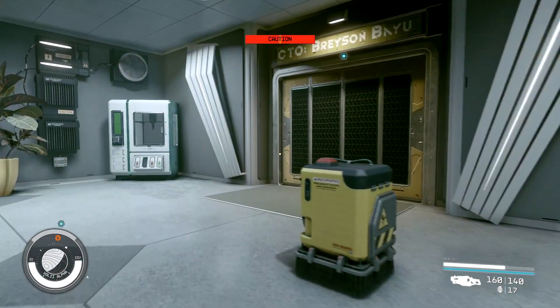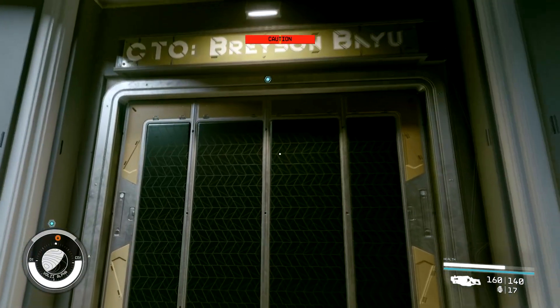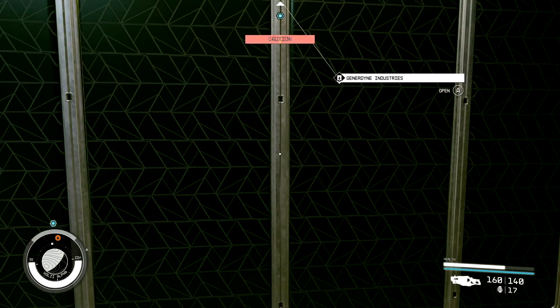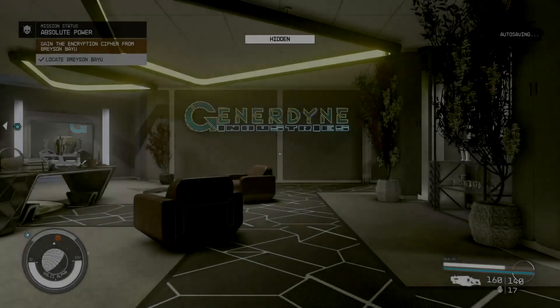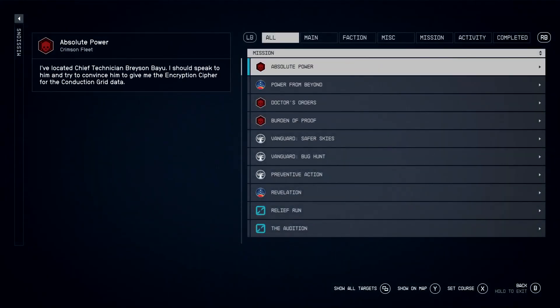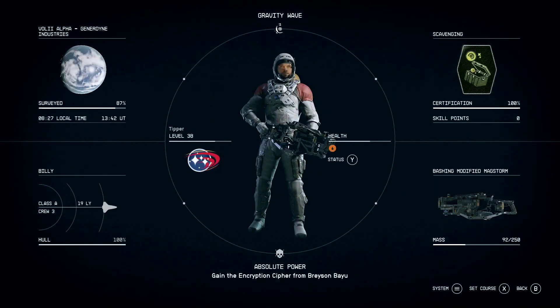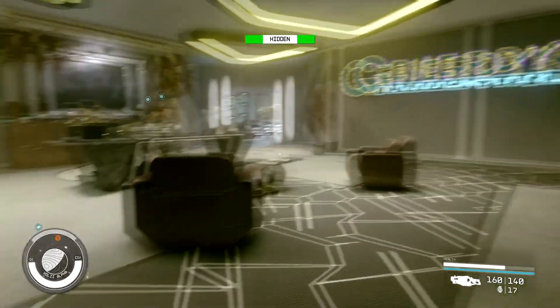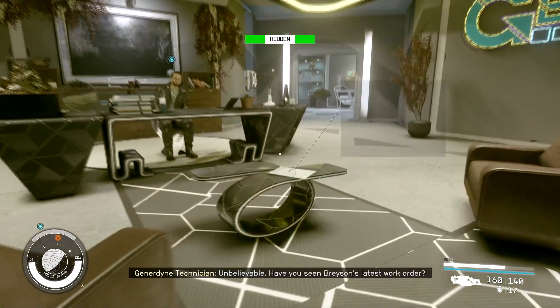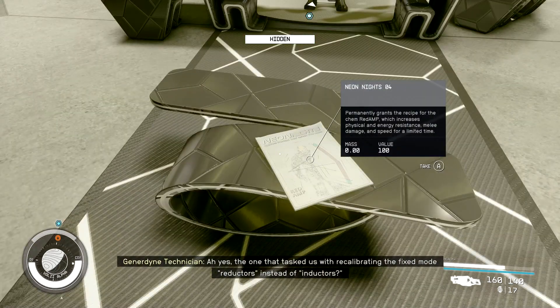For the fourth magazine, you have to do a certain quest. You need to go to this guy's office — Brinson Bayou, I think his name is. So we're going to go inside real quick, and I'm going to show you where it is. This is the quest that you need to do: Absolute Power. It's a Crimson Fleet quest, so you've got to go hang out with them for a bit — this is like halfway through their quest line, I believe. Alright, so once you're in his office, it's going to be right here on his table. There's Neon Knights number four.